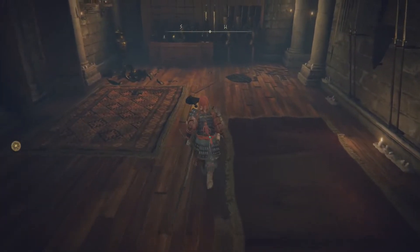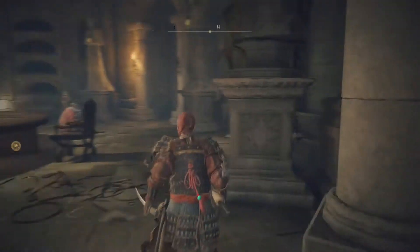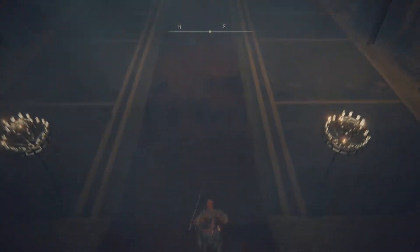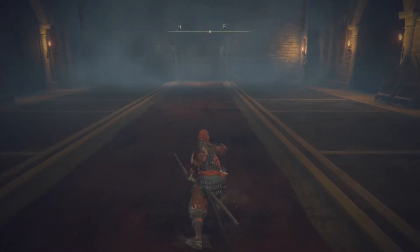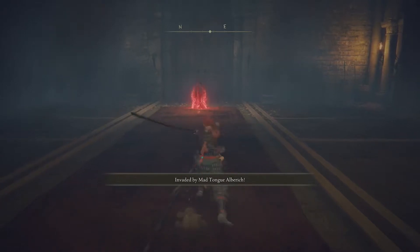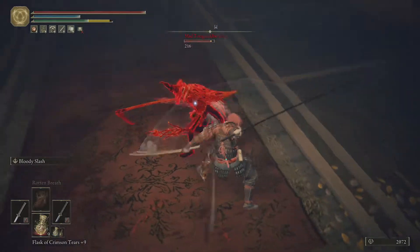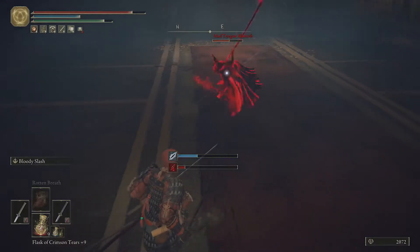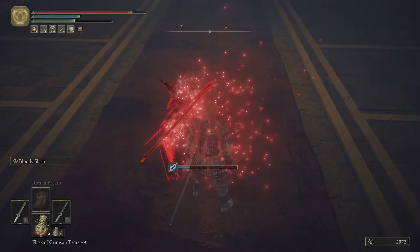Now when you click left bumper you'll get a new moveset. Our crouched L2 has crazy good range. And now if you click left bumper, you get this little chain attack which will increase your bleed procs like crazy, but you're gonna need way more stamina to keep it up. Which is why we're gonna start leveling Endurance a little bit. We're just gonna make sure it's still medium roll.